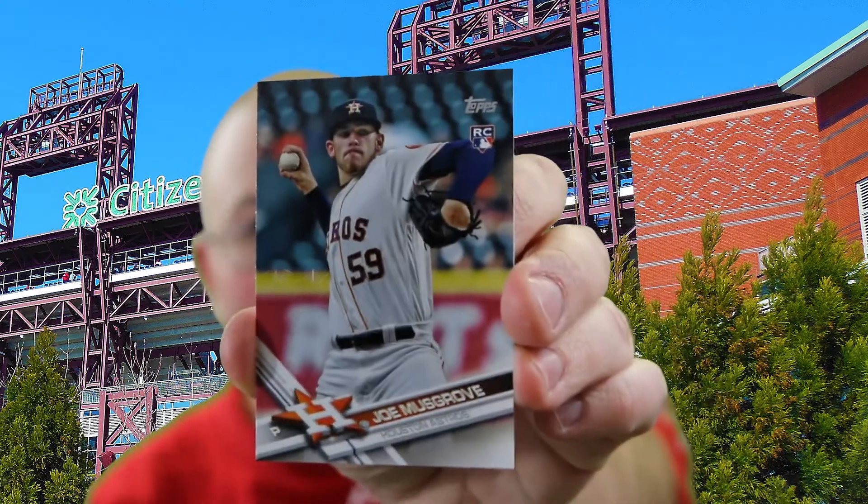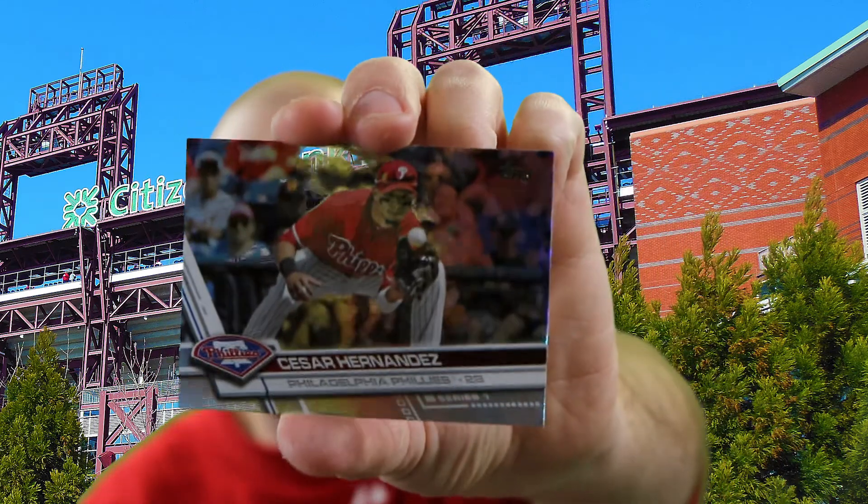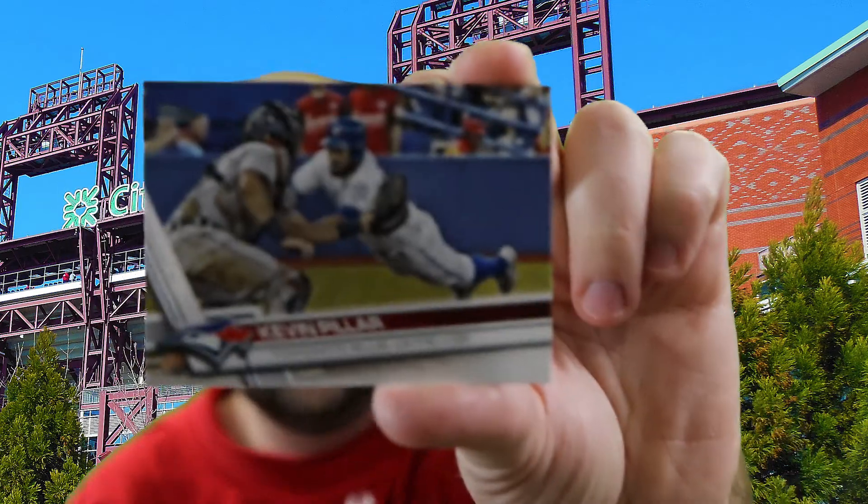I'm going to open these 2017 Topps baseball cards — this is what they look like this year. It's a great tradition, Topps baseball. This is the 66th year, if I'm correct, and it's always fun to look forward to a new product and a season that's come near. Things have changed over the years — you have these foil cards that are released, little inserts, but you get some really cool action shots, like this Kevin Pillar.